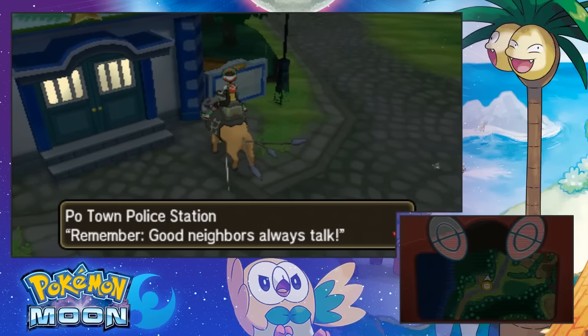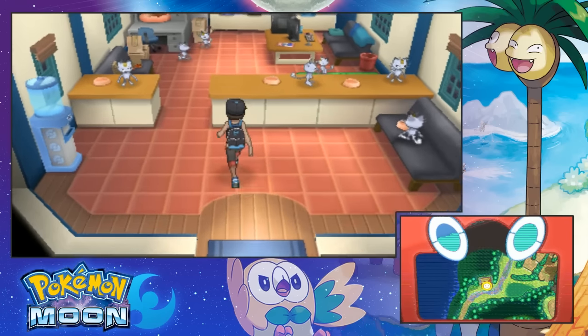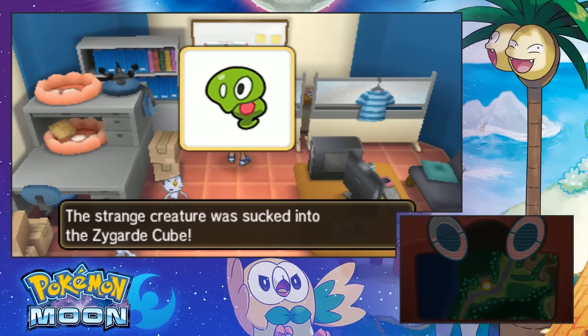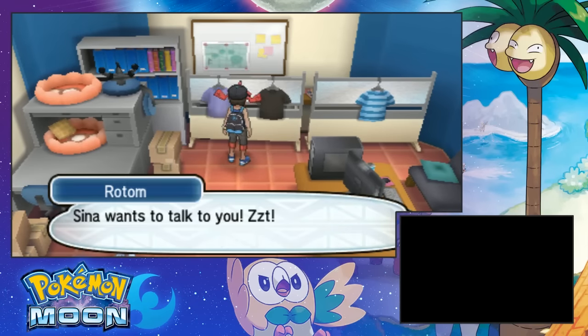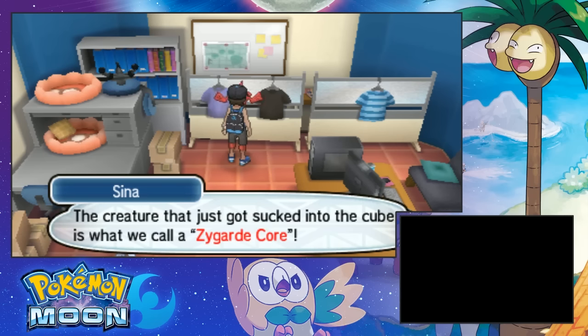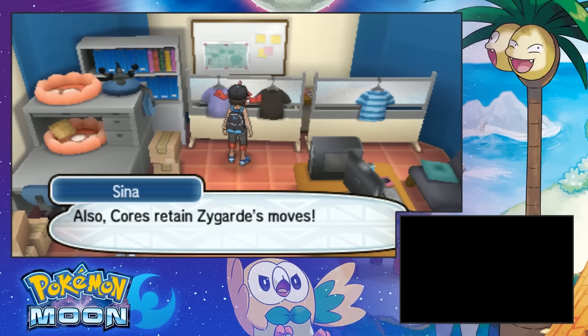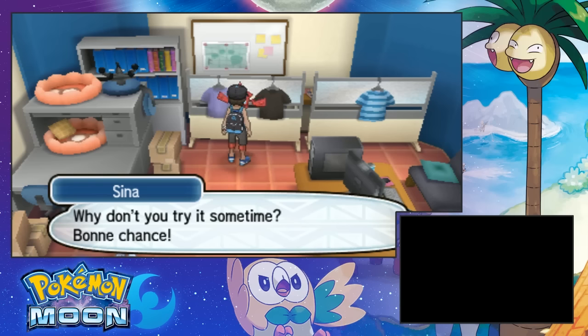Popo Town — remember, good neighbors always talk. Hey neighbor! A strange creature was sucked into the Zygarde Cube. Team wants to talk to you. I just received a signal from your Zygarde Cube. That creature that just got sucked into the cube is what we call a Zygarde Core. Of course, creatures that form Zygarde together with cells also retain Zygarde moves. You can use Zygarde Cubes to teach your Zygarde a move. I need to try it sometime. Bone Chance.